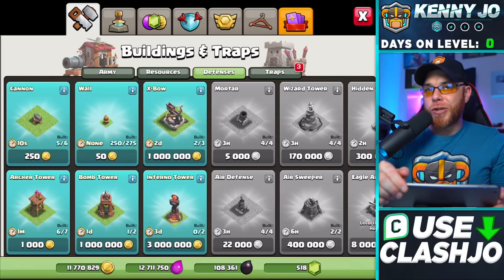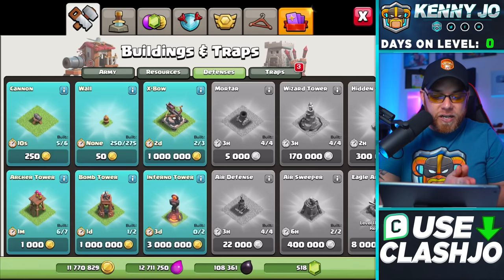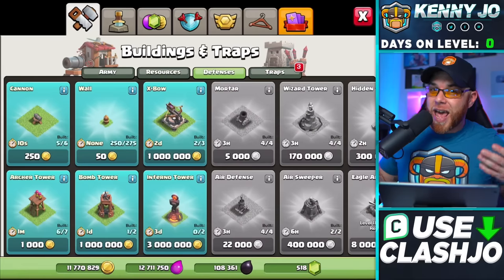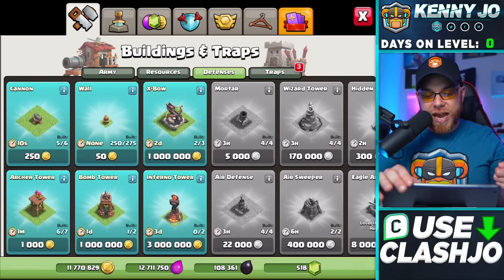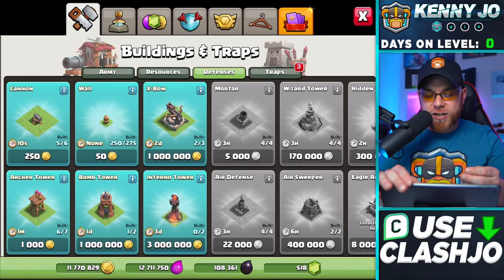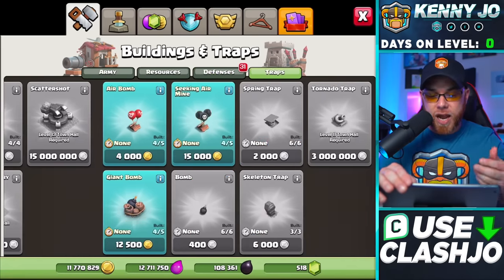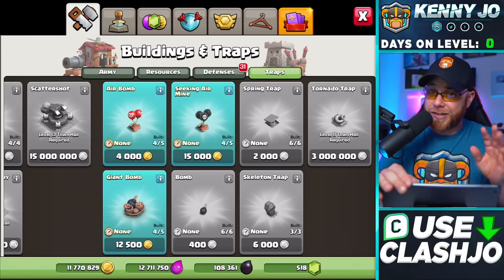Let's go into the shop and look at what's new. The very first task is building the brand new stuff — new defenses that higher-level Town Hall 10s already have, and we need them to defend ourselves. We have a new cannon, a new archer tower, 25 pieces of wall, a bomb tower, a new X-Bow, two brand new inferno towers, and in traps we have an air bomb, seeking air mine, giant bomb, and skeleton trap.